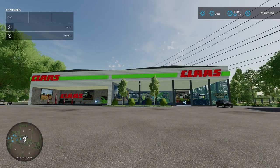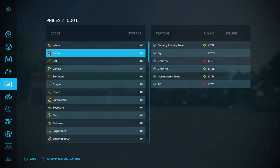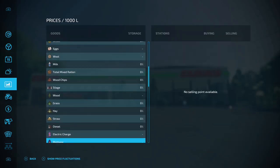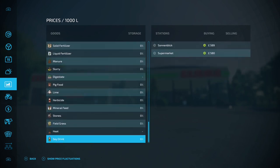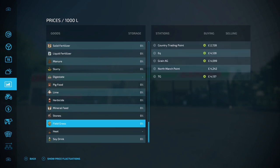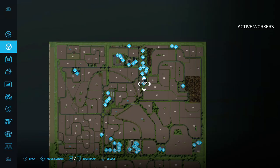We'll make a start in the map by the main shop. There's a strange thing in the goods menu — scrolling down, field grass is fine: plant it with a normal seeder, harvest with a normal harvester. But heat and soy drink are odd — there's nowhere to make the soy drink. You can sell it at two places but if you can't make it you can't sell it.